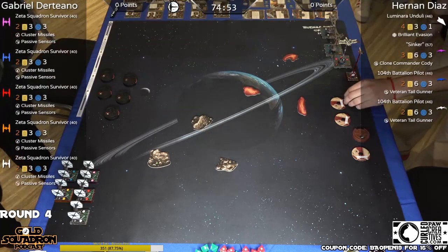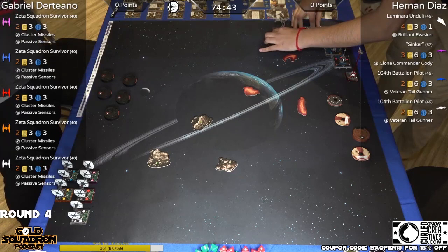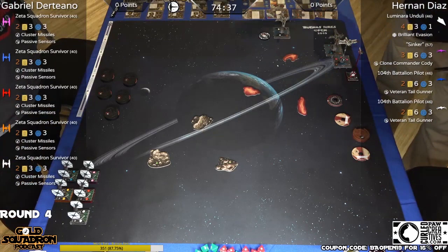Hello everyone, my name is Dio Morales, your host of the Gold Squadron Podcast, and we're coming to you live from round four of the Buenos Aires Open. This is live Premier Level X-Wing here from South America, and my co-host for this round is Pedro Segarra from Los Angeles Squadron, Peru. Let's go ahead and start by breaking down these lists.